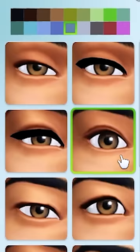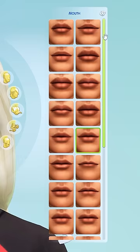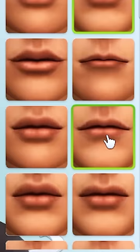Under eye presets, use the fourth one. For nose presets, use the third one from the bottom. And for lips, count seven steps down and go to the one on the left.